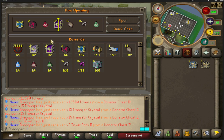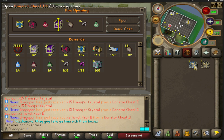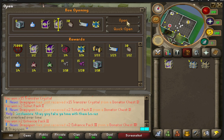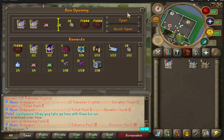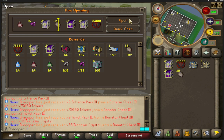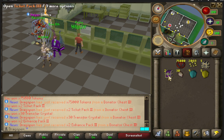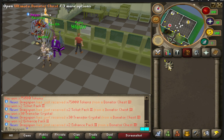Donator chest three gives a ton of tokens, enhanced packs, ticket pack threes, rare perk tokens, ten-dollar bonds, limited master one chests, a premium season pass ticket, 30 transfer crystals, and infinite healing pot tier three, infinite prayer pot tier three, and infinite overload tier three. From our opens we get: enhanced pack three, 75,000 tokens, ticket pack three, 30 more transfer crystals, and two more enhanced packs.